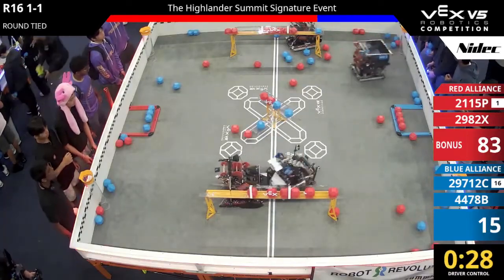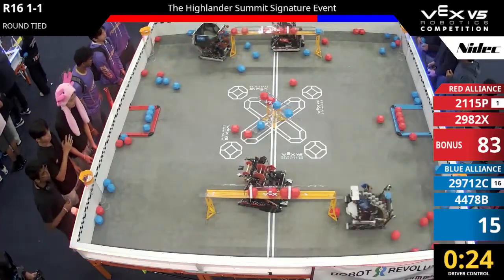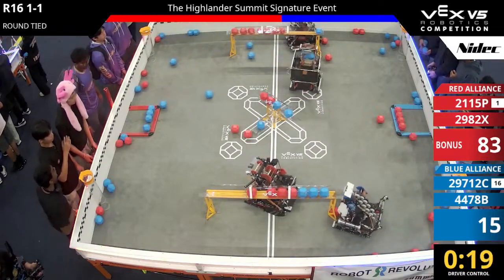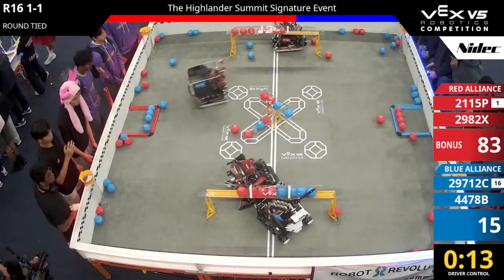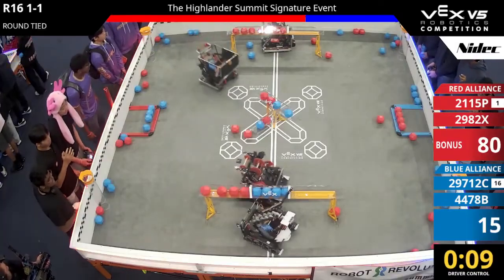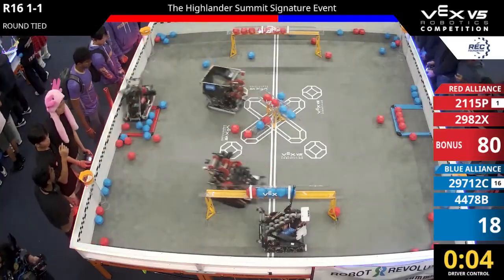Blizzard is able to score one blue block with 30 seconds remaining. Peek-a-boo raises their wing and they're going to just make sure Blizzard cannot score these blue blocks. Cognitar got a few in the near long goal with 18 seconds to go. With 12 seconds, everybody's fighting for the long goals. Perhaps a red de-score — All on Red takes out their own blocks with five seconds.